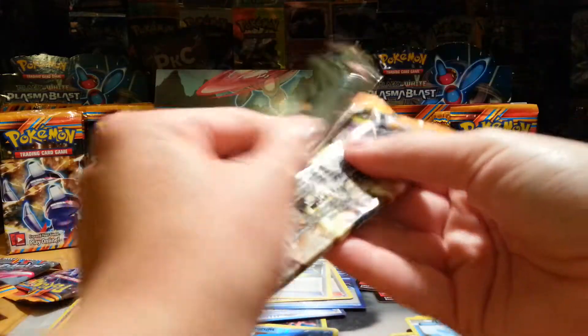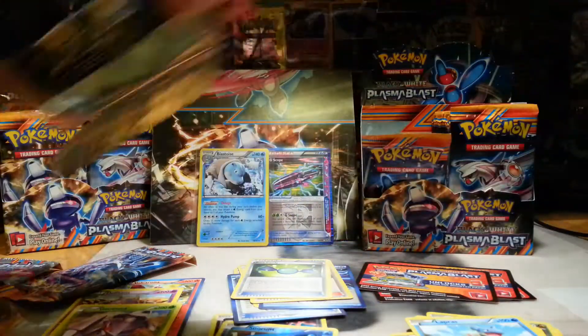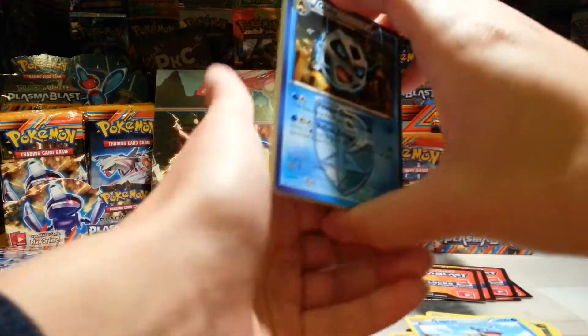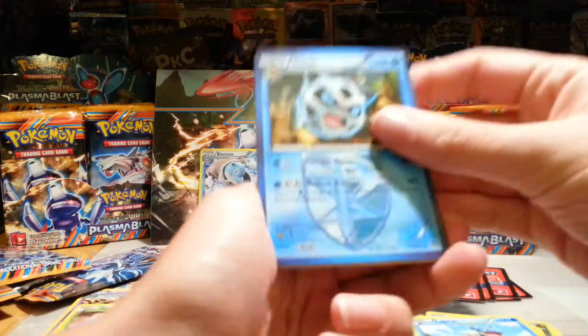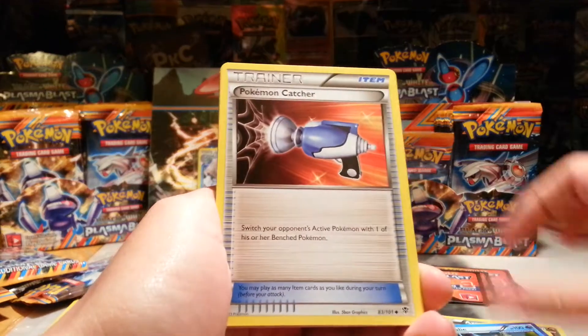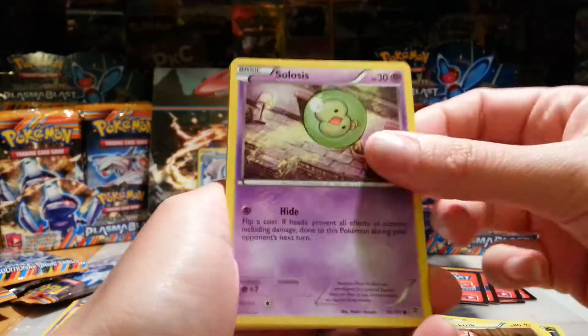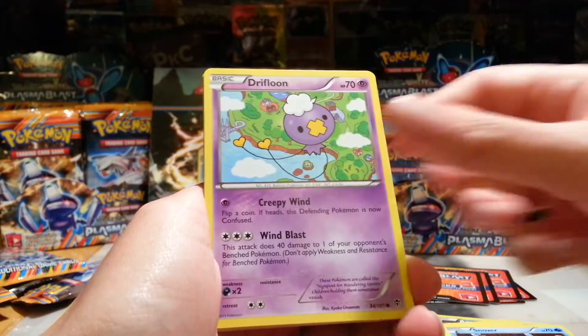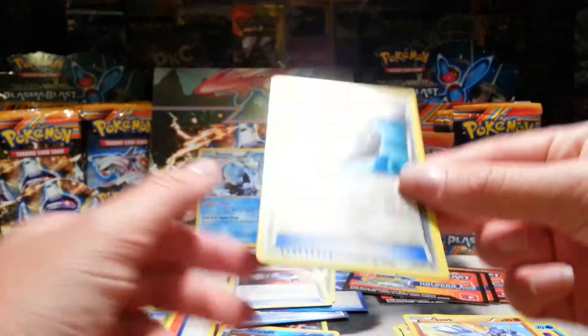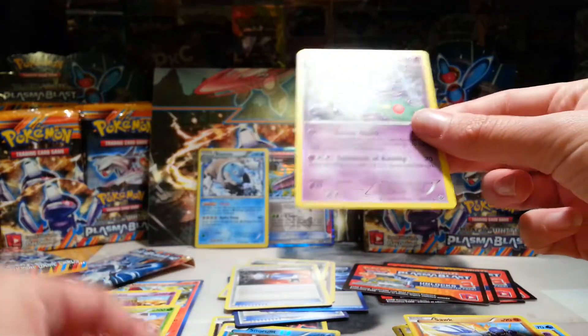Have you guys seen that Pocket Monster Origins commercial? My goodness. I don't even care — I'll watch it not dubbed, I'll watch it with subtitles, just because that show looks amazeballs. Glalie, Pokemon Catcher, Electric, Celosus, Snova, Drifloon, Tynemo, Sork, a Cover Fossil Reverse, and a Reuniclus.